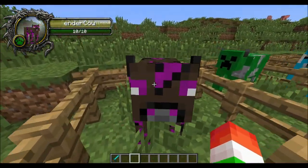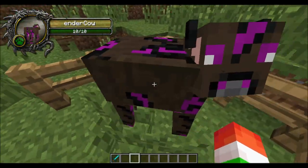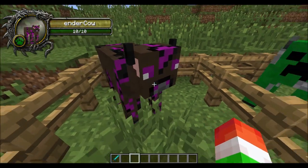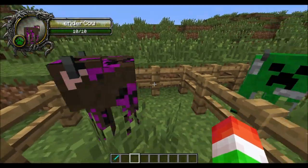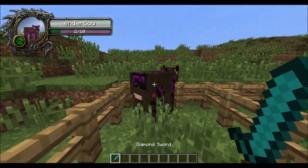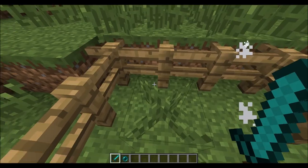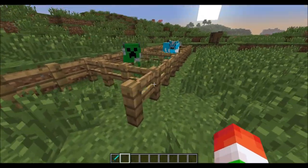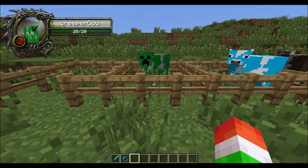Next we have the ender cow. This one's probably one of my favorites because he looks very awesome. I love his texture — the black, the brown, the purple eyes, and the little tiny horns. Let's go ahead and kill him. Obviously he's going to drop ender pearls, because he's an ender cow, so that probably makes sense.